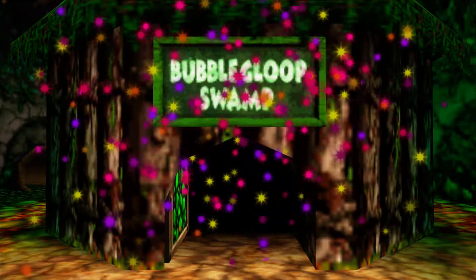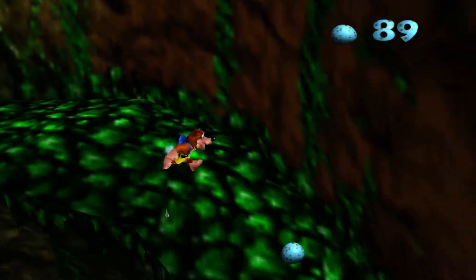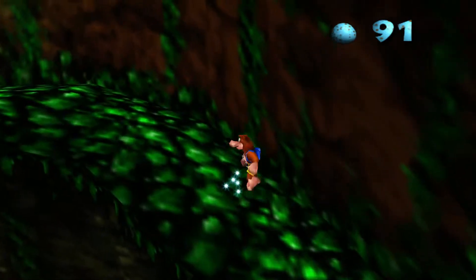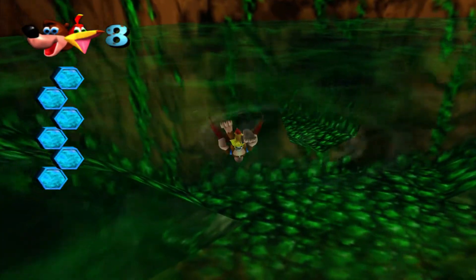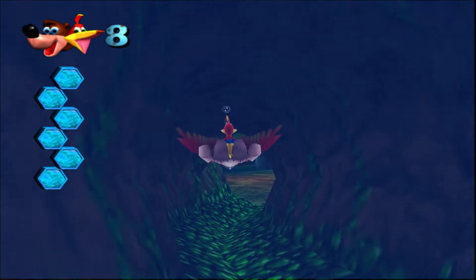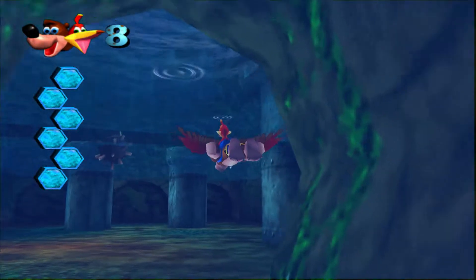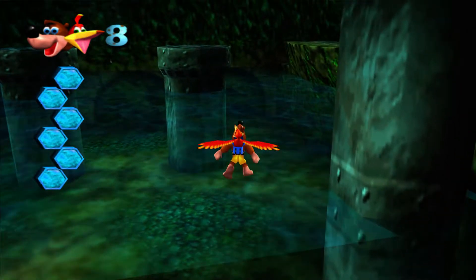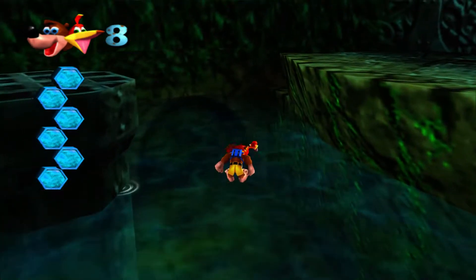That area should look a little familiar — in the last episode we were mucking around and exploring. Let's head on over that way. You'll remember I already opened up the note door to that room; it cost 180 music notes and we had 200 at the time. Now we're sitting at a lovely 300, because we've completed three worlds at 100% so far. We're doing pretty good on the notes right now.